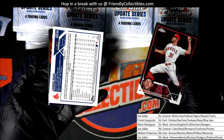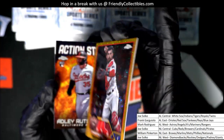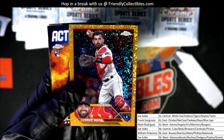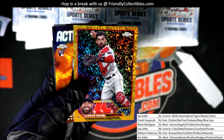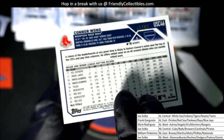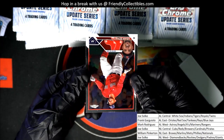What is this? It's a Red Sox Connor Wong, number 250 — is it an autograph or a parallel? Look at that — I think this is one of the photo variants. I'm not sure if this is a speckle photo variant, but that is awesome. Number 250, that's a great hit for Frank G. That is really cool, man. 40 of 50, Frank — boom!